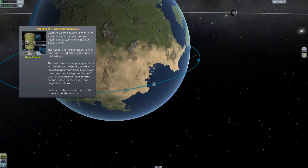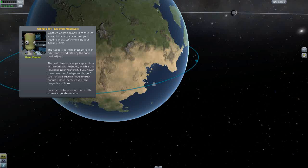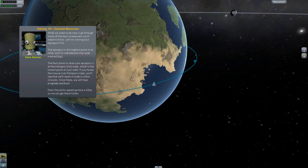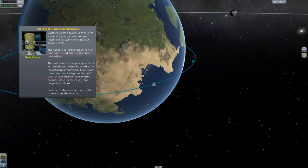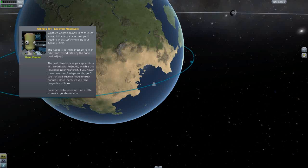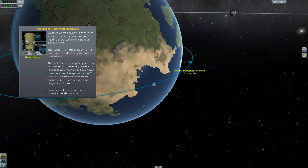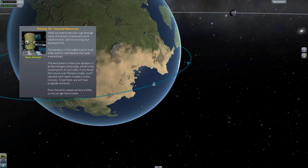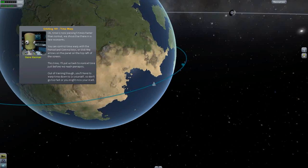The best place to raise your apoapsis is at periapsis. In orbital maneuvers, if you want to change where you're going, you do it in the opposite part: to raise the lower point, do it at the higher point, and vice versa - for eccentric orbits. If it's perfectly circular you can do it anywhere. We'll reach periapsis in about two and a half minutes. Press period to speed up time so we can get there faster.